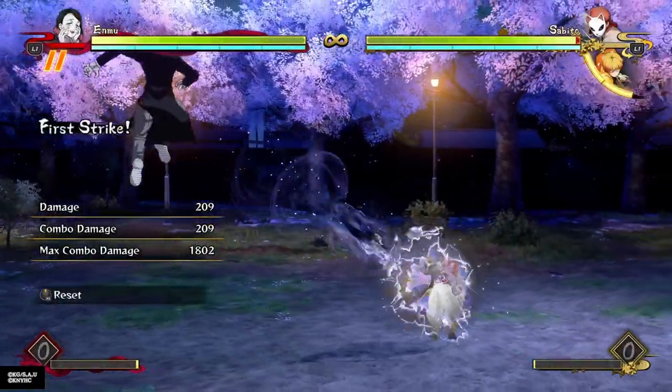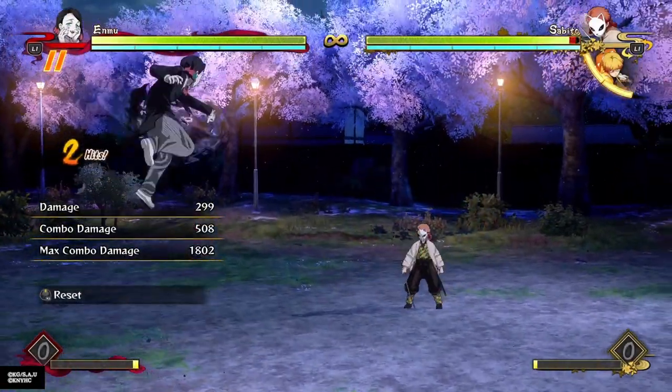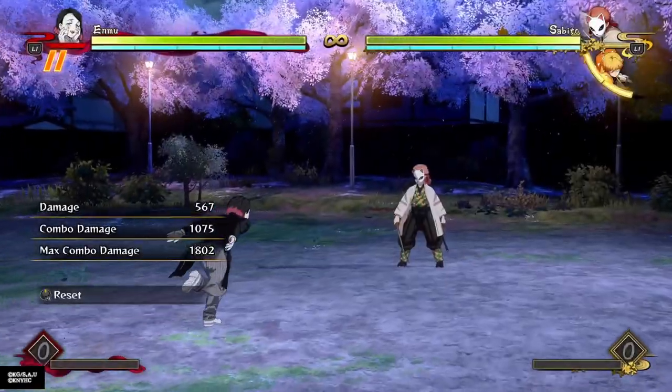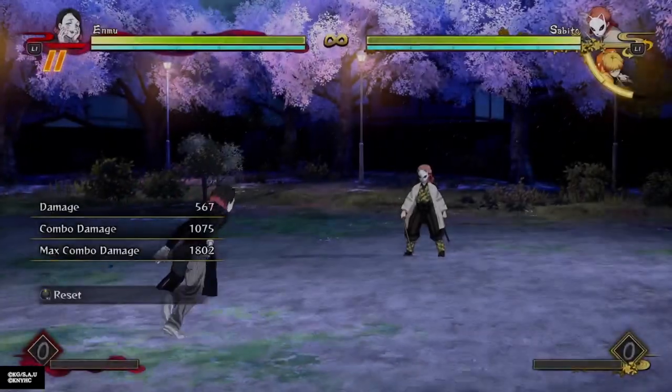His aerial attack — it's just three projectiles. If you press it once it's just the two, and then the third one is a bouncing projectile. You get pushed pretty far away so it's hard to combo off of that from up close.